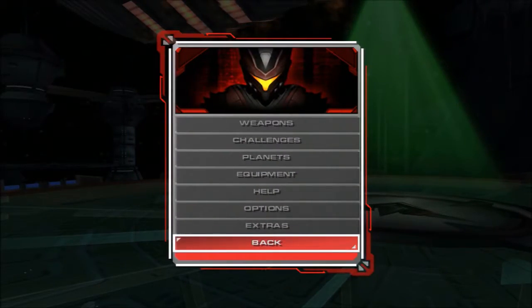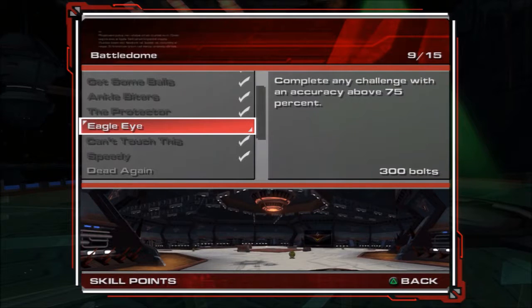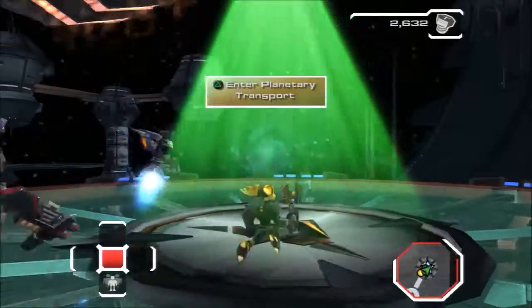Now wasn't there like a skill point somewhere? What's Eagle Eye? It's an accuracy above 75%. Let's see if we can do Super Morphing Freeze Wrench. That one's fun and all, but it's kind of annoying to deal with.